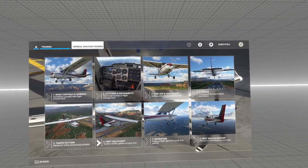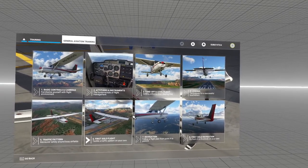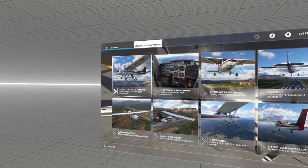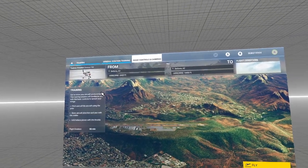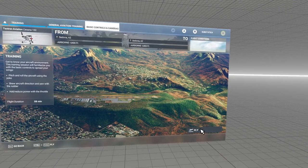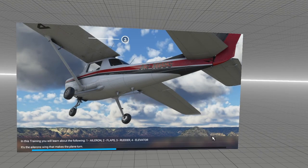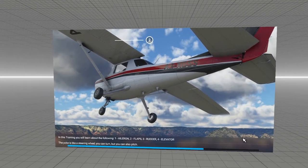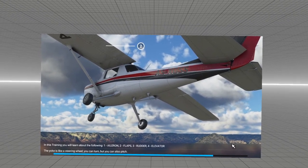Here we are playing Microsoft Flight Simulator on an Oculus Quest 2 through Virtual Reality Desktop. We're going to go through one of the first training missions — basic controls and camera. We've got a Thrustmaster T16000M HOTAS setup, so a throttle and a stick to use, and it's going to give us a feel for how the game functions in VR.